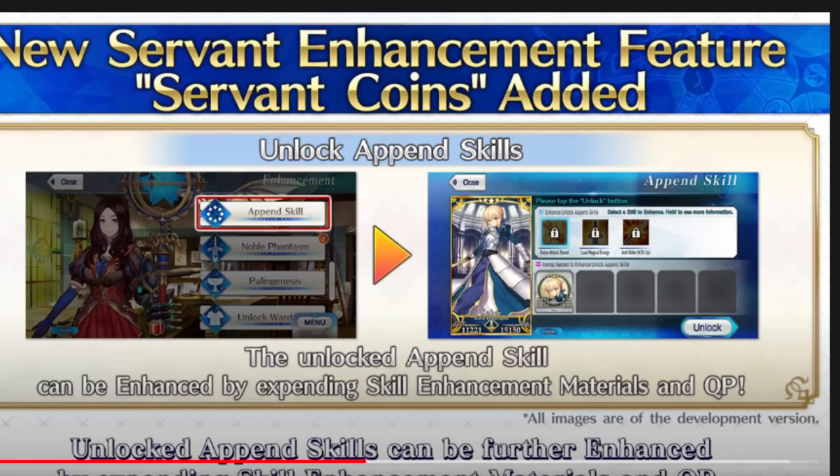Here's the minimum NP bond and levels needed to reach 120 for SRs and SSRs. For an SSR: level 120 with 0 Appends requires NP 2 and bond 12. If you want level 120 with 1 Append, it's NP 3 and bond 14. For level 120 and 2 Appends, you need NP 4 and bond 15. For level 120 and all 3 Appends, you need NP 6 and bond 12.